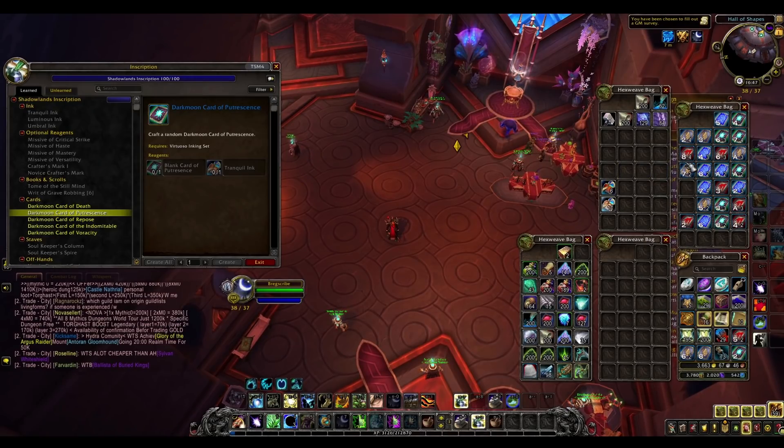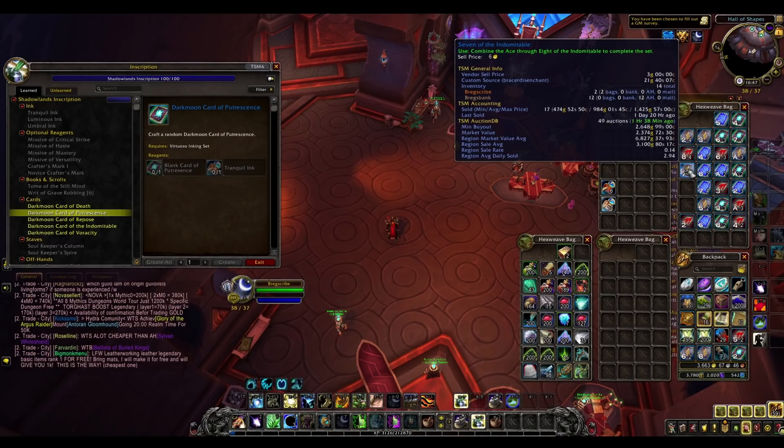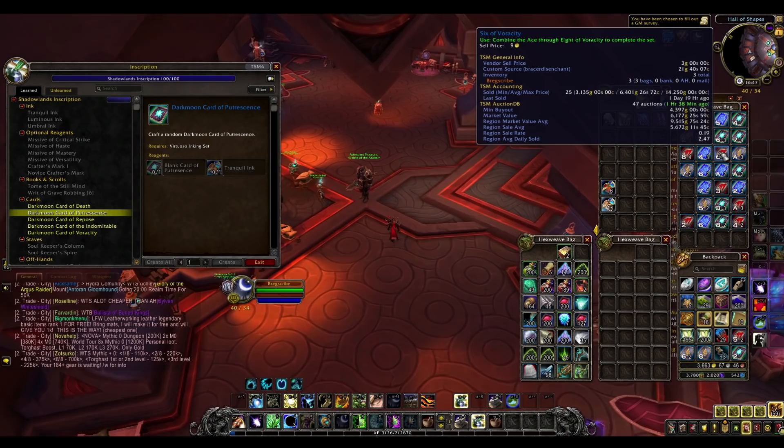It doesn't really matter if you don't have enough cards to turn into a deck. If you're only missing one card to make a deck, you can always go on the auction house and buy that one card if it's cheap. But to be honest, the cards sell almost as well as the decks, so selling the cards individually is just fine.